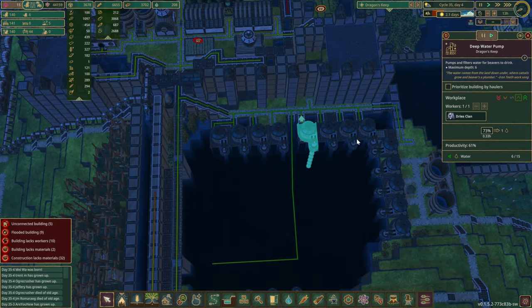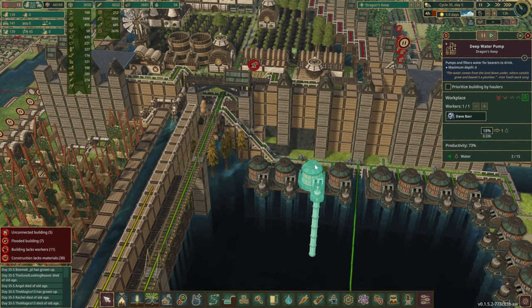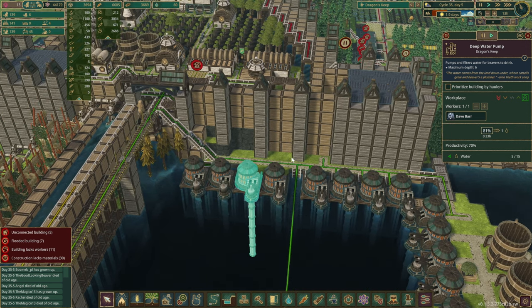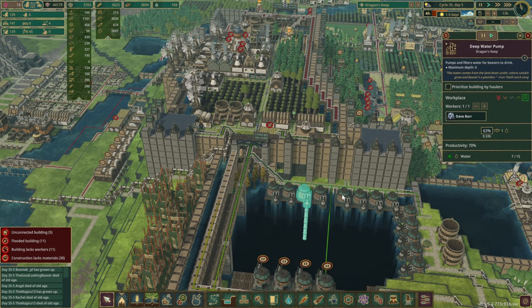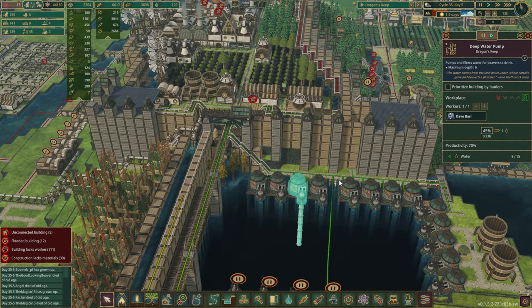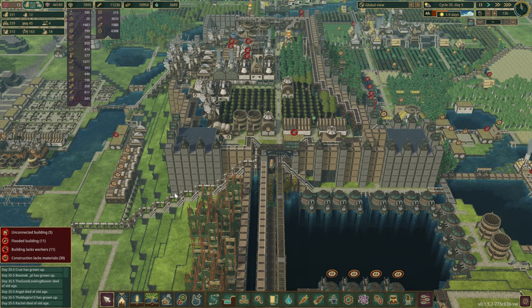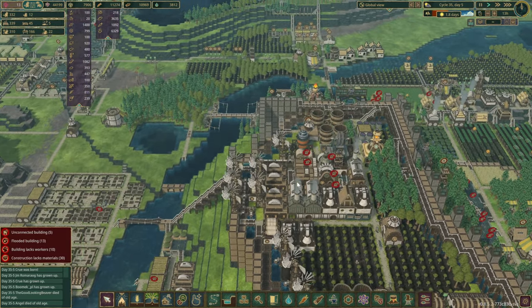The water level is very low — only about 200 water left. Let's skip forward and see what's going on. Yeah, water level is very low so maybe we just don't have enough pumps. With 139 beavers and eight pumps I think it should be okay though. The numbers are going up — maybe there was a death wave or something happened. It seems to be going up slowly but surely, so let's leave it for now.